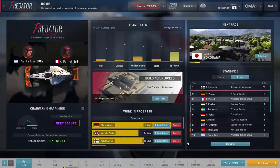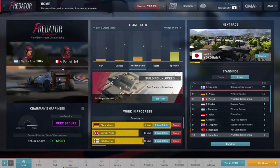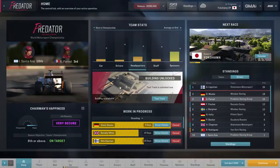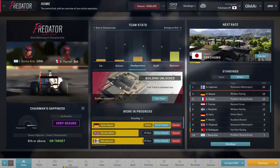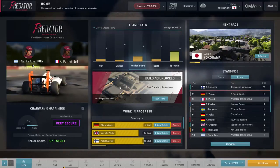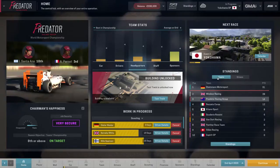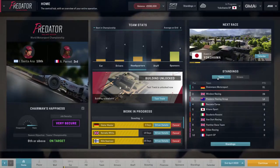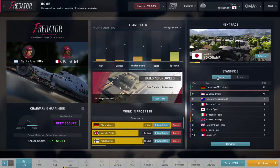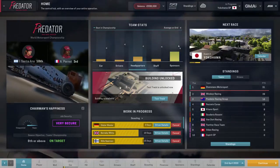Hello everybody, FuzzyFace here, back with another edition of this playthrough of Motorsport Manager. We're back with the Predator Racing Team. We did quite well in the first race of the World Motorsport Championship — both drivers scored points. Pernay got on the podium in third place, picking up 15 points. Santorana finished 10th for one point, giving us 16 points overall, currently third in the constructors. 16 points is possibly enough to stay up this season.